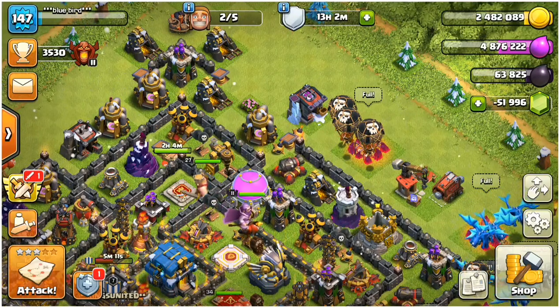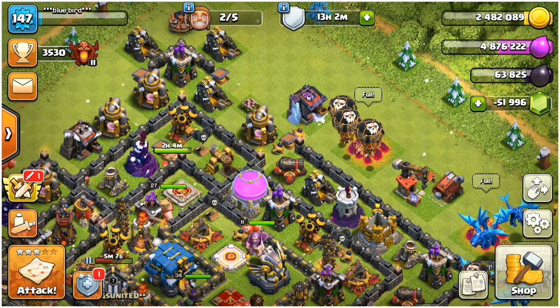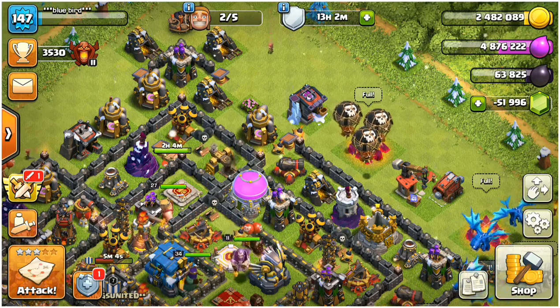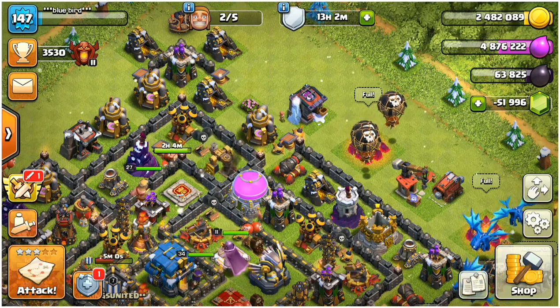On the eve of 12th June 2018, we got an update introducing Town Hall 12. With that update, we also got a change that you can't make any engineering bases anymore.